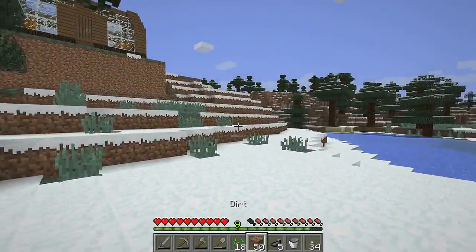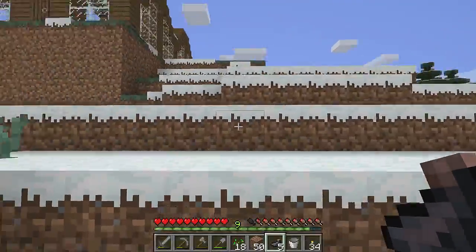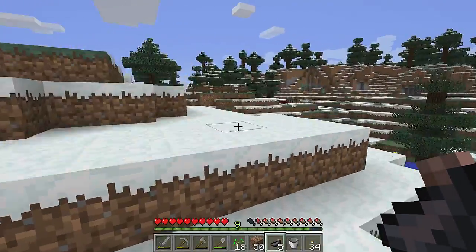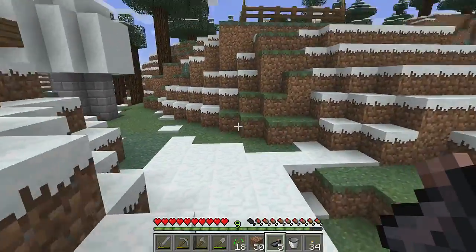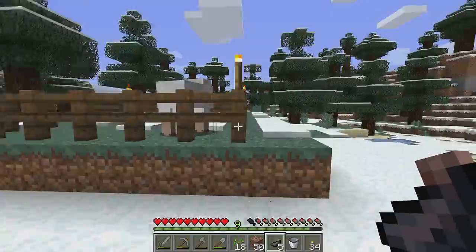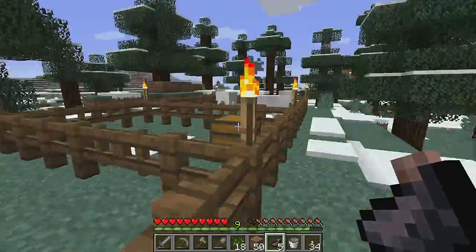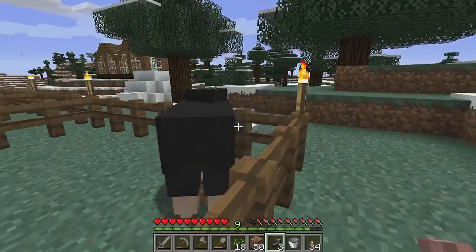Now we've got plenty of black ink, let's go tie up our sheep. I've built a little wall there; I'll probably do the rest in cobblestone once we get the quarry up and running. Not going down into our abandoned mine until I've got some defense, but that won't be long. I'm going to leave the two white ones and make you black — thank you — and you black. Yay!